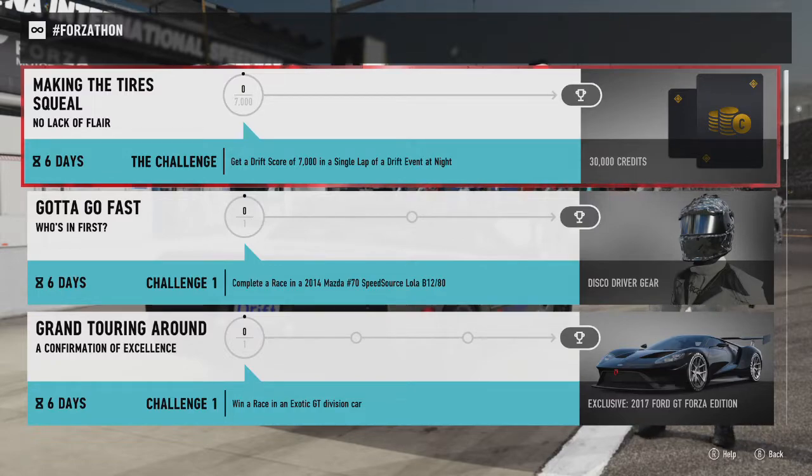Let's get straight to the point. So 'Making the Tire Squeal' — the challenge is to get 7,000 points in a single drift event, but this is set up at nighttime, which is a charm for some of us who don't drift at night. You get 3,000 credits, which is pretty sweet.